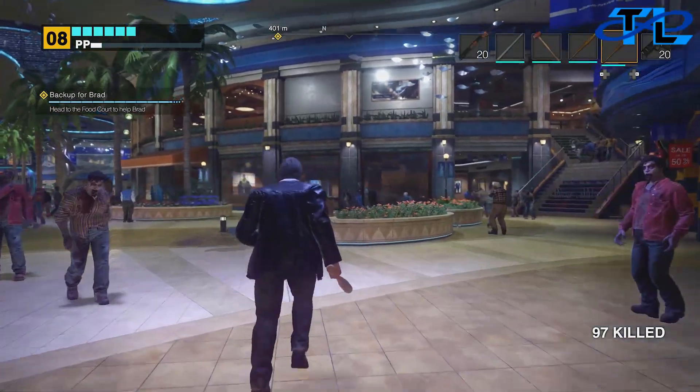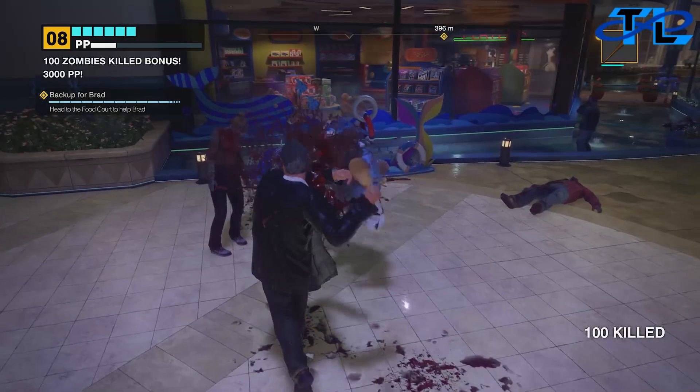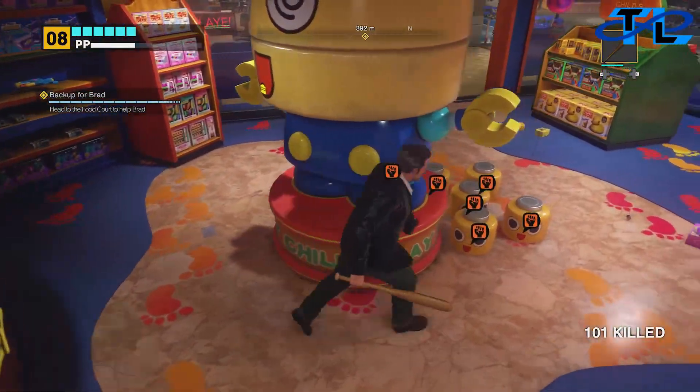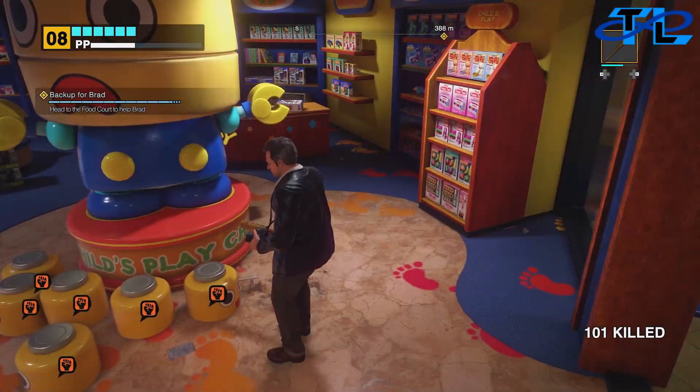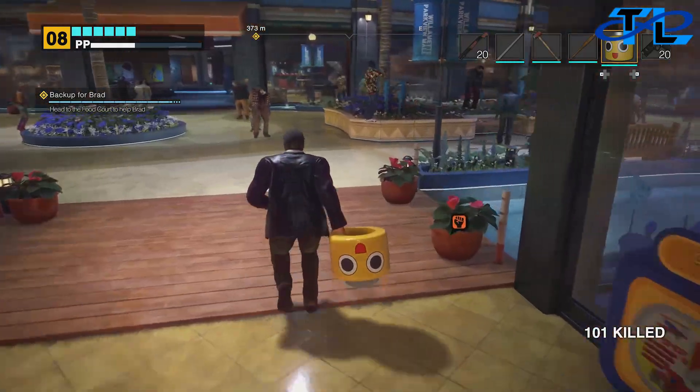As soon as you get into Paradise Plaza — which is right outside of the warehouse and basically where you'll always be when you come out of the safe room — go ahead and head into Child's Play. Once inside, you'll see lego masks sitting on the ground by a big lego figurine.